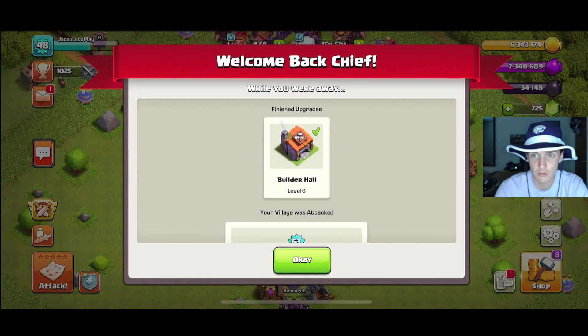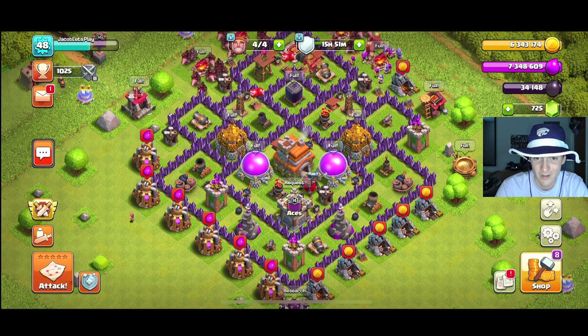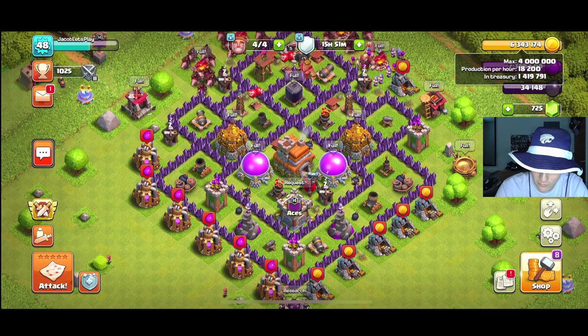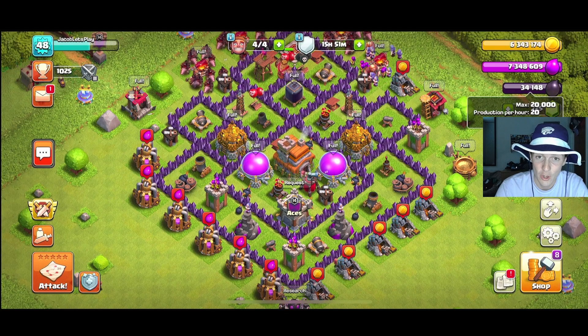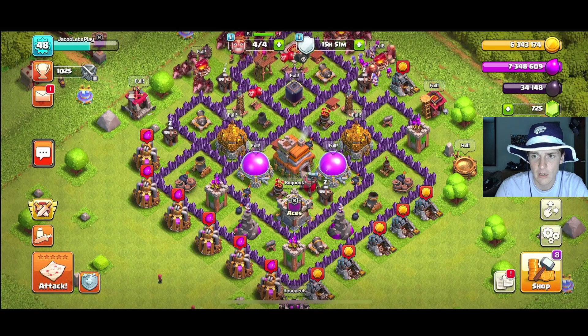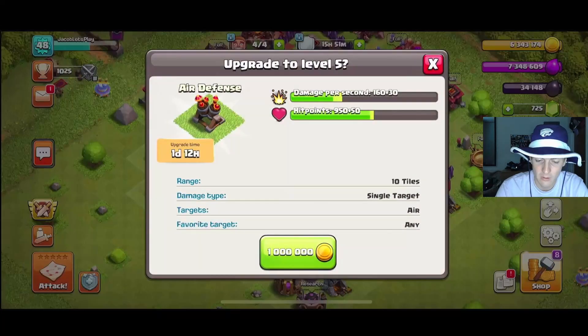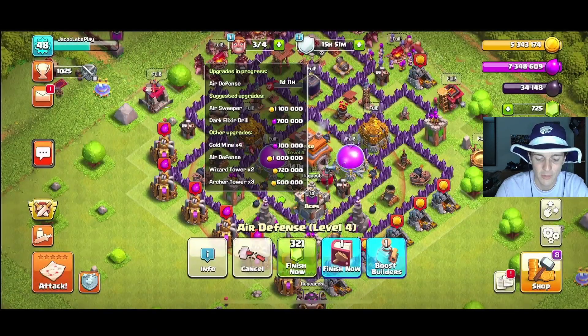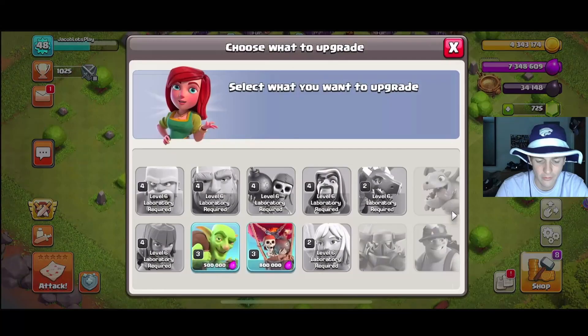Welcome back — builder hall 6 is unlocked, that's incredible, we'll dive into that in a little bit. As you can also see, the season has ended so we have tons of loot and are overflowing our storages. We can only hold 4 million and 20,000 dark elixir, so on this main village we can easily come in and start upgrading some buildings. Let's upgrade the most expensive ones — we've already finished our walls, so let's upgrade two of those air defenses.